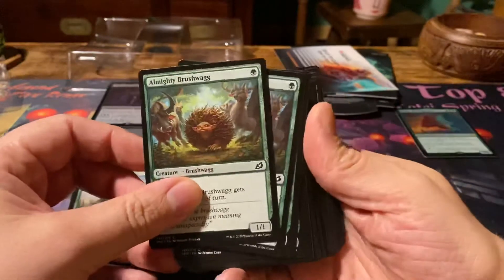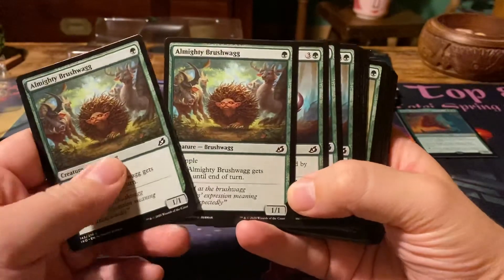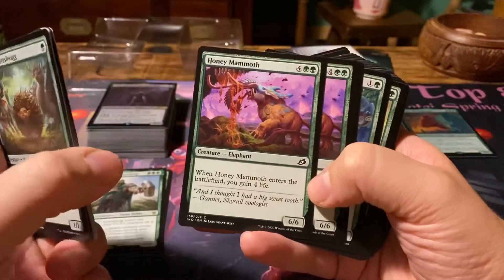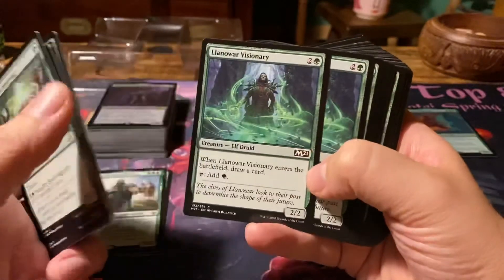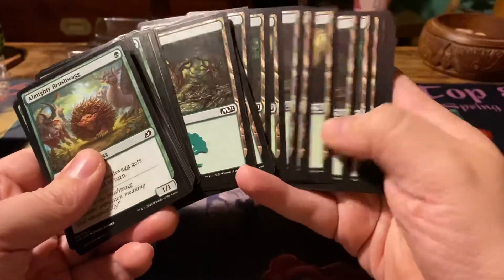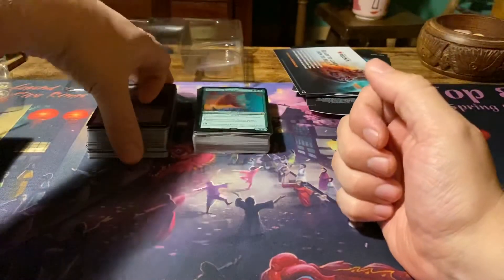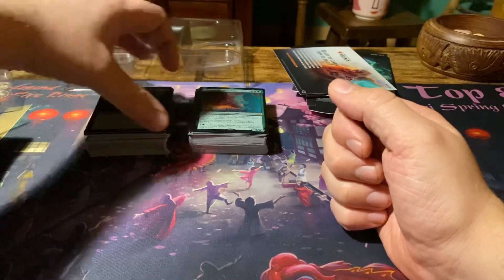And then again we have some commons: the almighty Brushwag — just like one of those older cards depicting the Brushwag, just a ball of thorns. Bristling Boar, Colossal Dreadmaw of course, Honey Mammoth, Humble Naturalist, Hyrex Tower Scouts, Llanowar Visionary, Plummet, Ram Through, Snare Spinner, Titanic Growth, and a whole bunch of Forests. Apparently if you enter the code for Arena, you'll get these two decks, which isn't too bad. Could have been worse. Seems like they're decent enough cards — probably not game breaking, but still a fun deck.